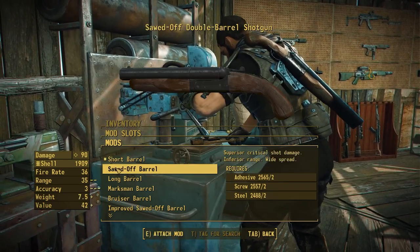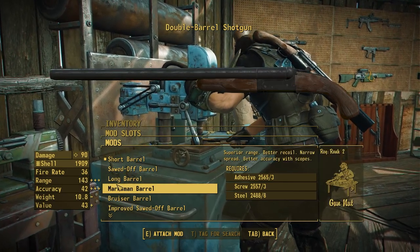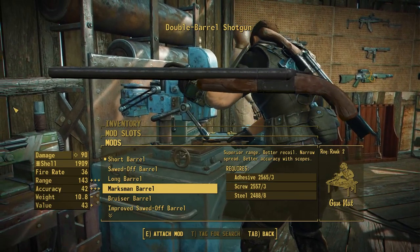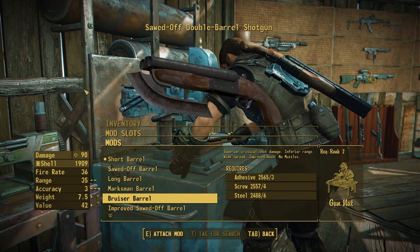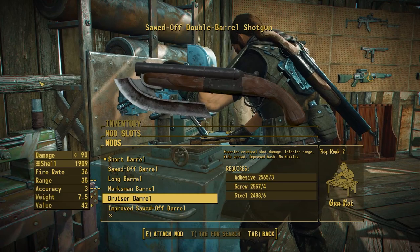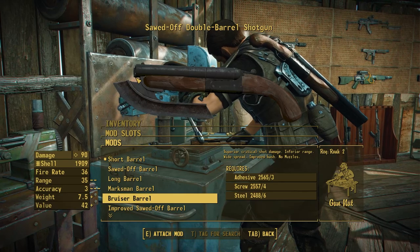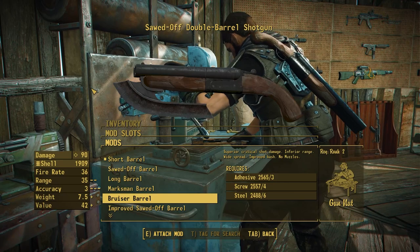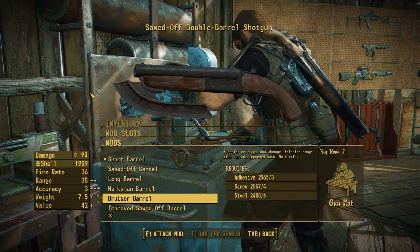We of course have the short, sawed-off, and long barrel, which were available in the base game, but now we also have access to the marksman barrel — an even longer option for those who really want to stretch out the range of your shotgun. And then in the inverse direction, we have the bruiser barrel, a sawed-off-only shotgun that offers a large axe head, giving you improved bashing damage, but only the stats of the sawed-off barrel. I wanted to lock this to the sawed-off barrel as an attempt to balance the weapon, making it so you have to treat this like a close-quarters weapon — but you get some really massive bashing damage with that.